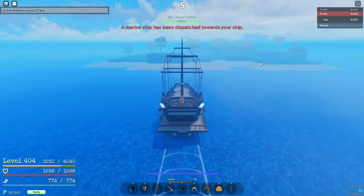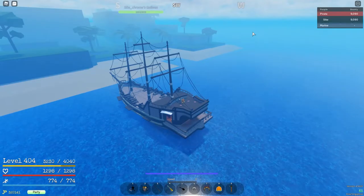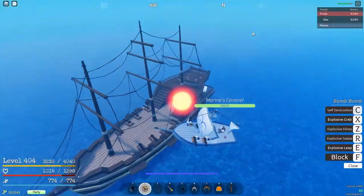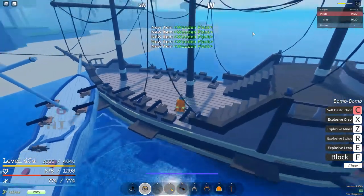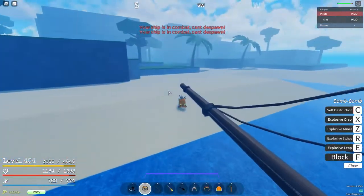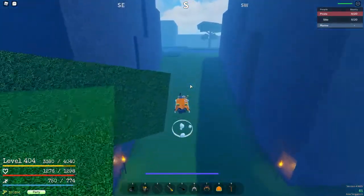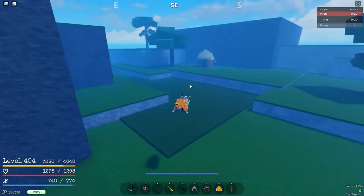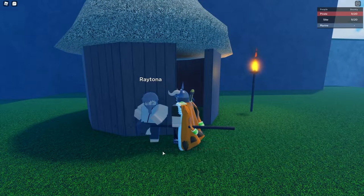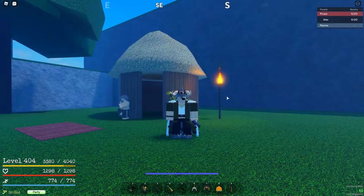I've just made it to the island, and at the same time a marine ship has been dispatched to my location — that is quite annoying. Anyway, come up here on the island in between these two big rocks, or mountains, whatever you call them. Then head to the left to this hut with an old guy. The old guy is a Returner — you talk to him and he asks if you'd like to give him the spirit orb.